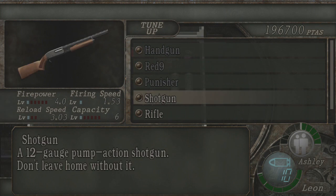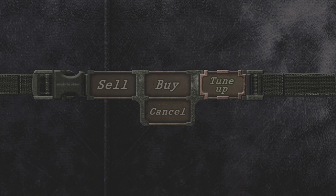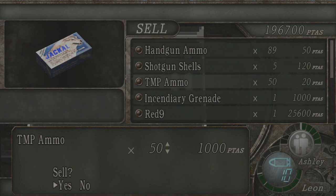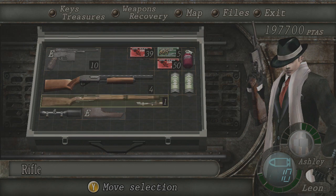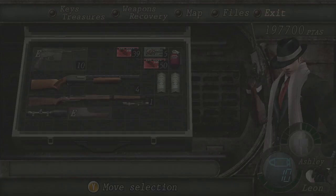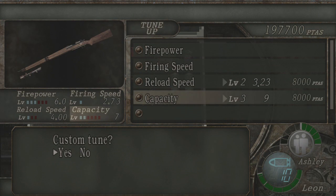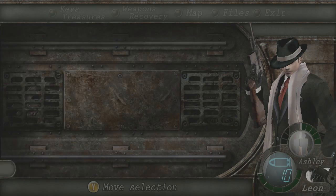What are you buying? I've got a lot of different stuff here. I have my rifle, and I actually want to sell that TMP ammo. What are you selling? Is that old strength? Thank you. So I'm gonna wind up upgrading my rifle's capacity again, because I'm gonna wind up needing that extra ammo for the rifle for the next part that's coming up.